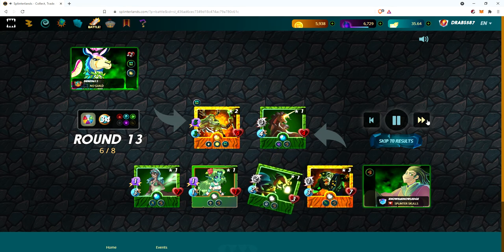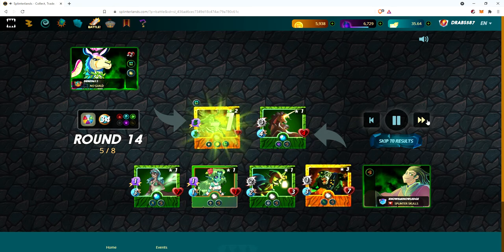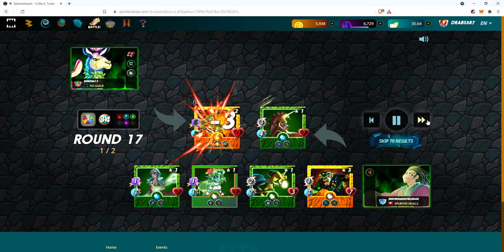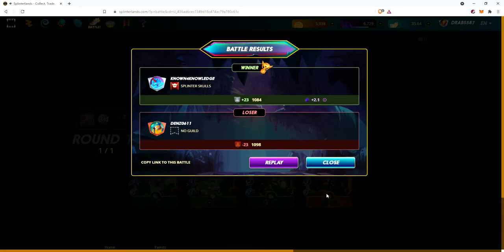If you have another minion in there with opportunity or blast, Wood Nymph could get taken out, which will in turn screw you because you won't be able to consistently heal up your first slot tank. But you can see how it's going — just slowly burning them down, slowly burning them down. And boom, that's all she wrote. Orc Surgeon was the only one that was really leveled up there.